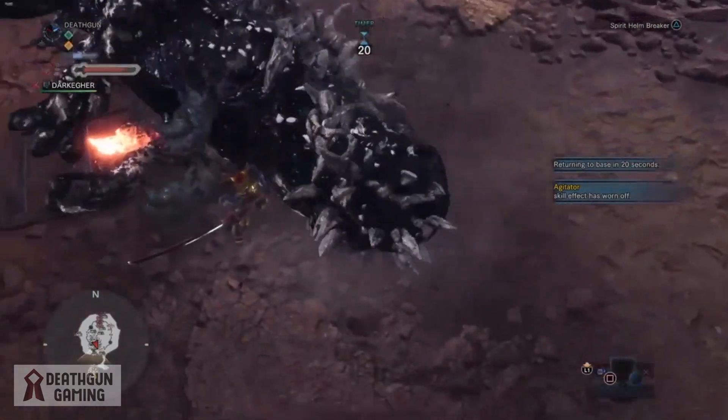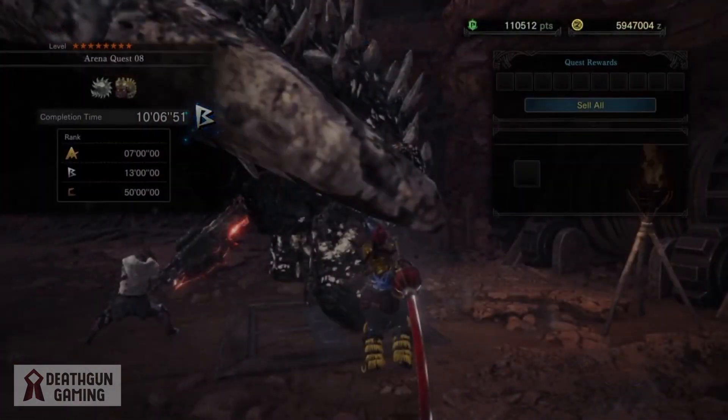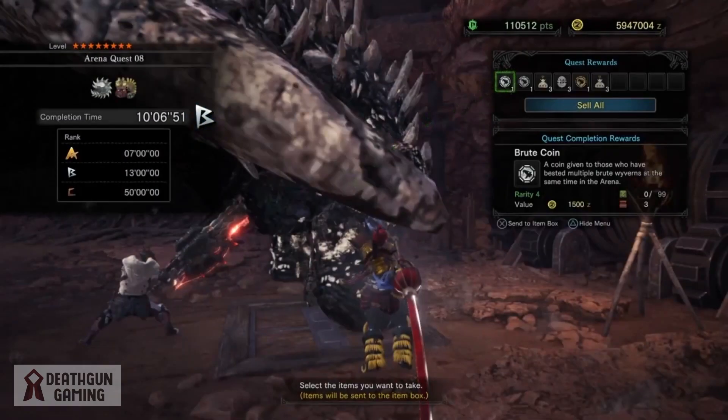Now let's see what we get from this actual haul. We got it done in 10 minutes — you guys will probably get it done a lot faster. You get Brute Coins and, as I told you, the Ace Hunter Coin. This and the Diablos quest are the only methods to get these coins.